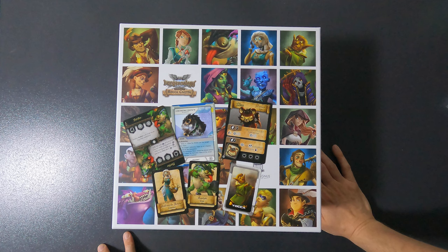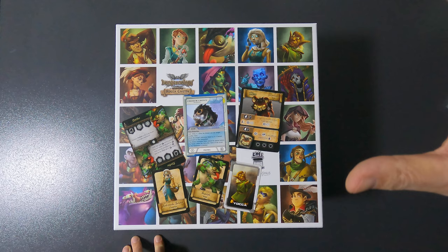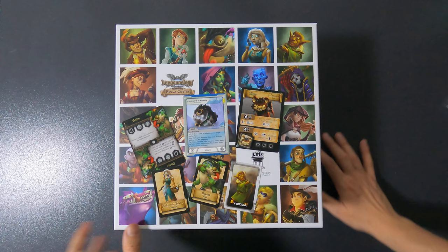Hello everyone and welcome back to So Many Games Total Time. My name is Joachim and this will be the reboxing video of Dungeonology Roca Civetta. This is second wave material, so it has Roca Civetta, Rigor Mortis, Leonardo's Workshop, and a bunch of other stuff that I'll be sure to mention once we get to it. I got it all in the same box and I'll tell you how I did that.